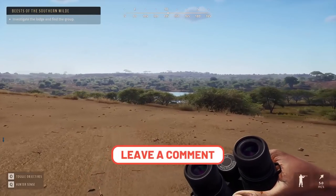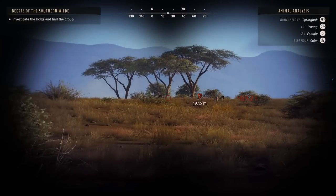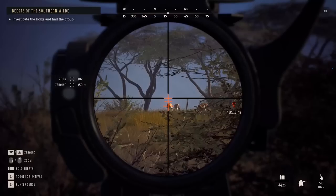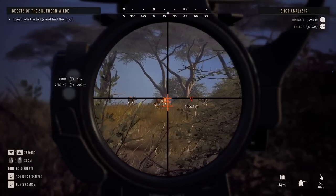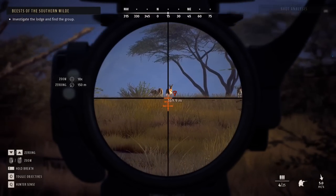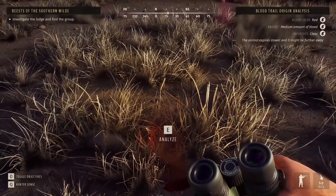Let me know in the comments what you like and what you dislike about Way of the Hunter. We have our first herd of springbok — there isn't a whole lot to choose from. There is one one-star adult male and we're gonna try and take him down. He's giving us a beautiful broadside. Getting a zero to 200 and now he's giving me absolutely no shot. I'm going for it — I think I might zero down to 150.